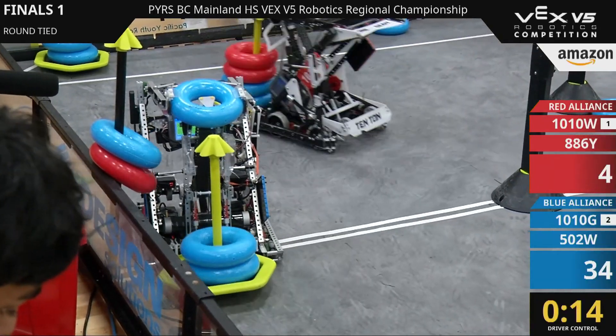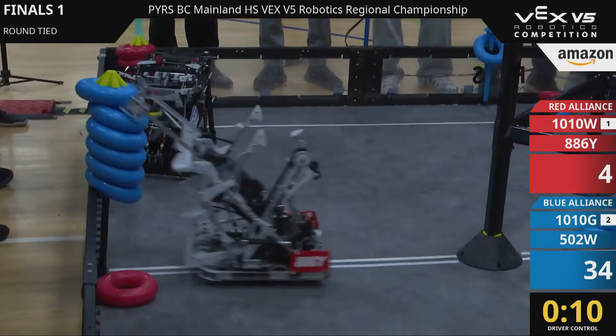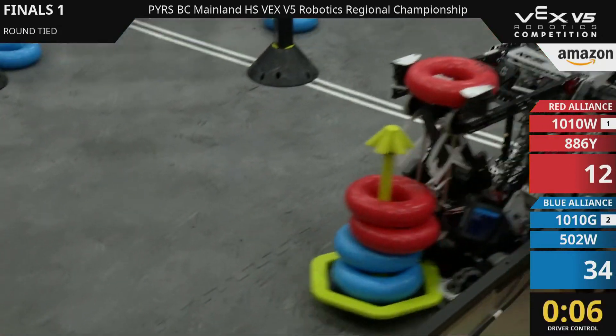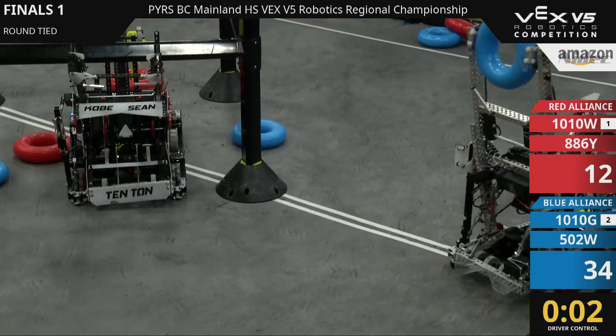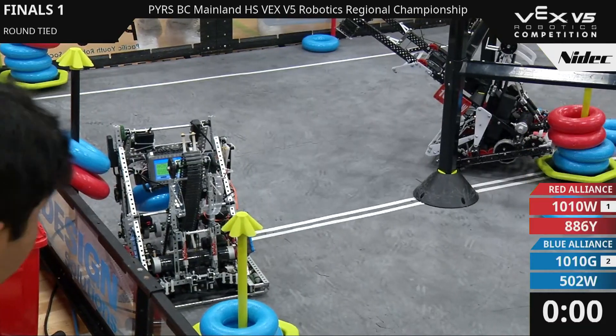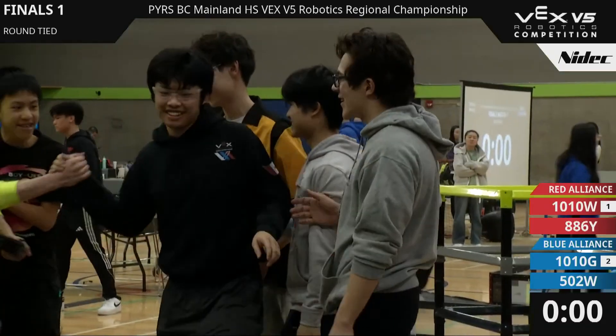Team 886W trying to take some of the blue rings off the top there, but 1010G playing some defense. 1010G defending a couple things right now. 886W taking a red ring — they've got a couple seconds to try to score on there, but they can't get it up in time. And 1010G hangs at the last second. Incredible play by 1010G.